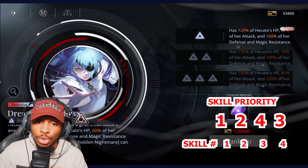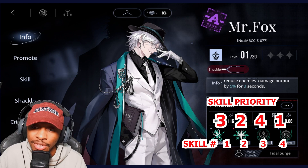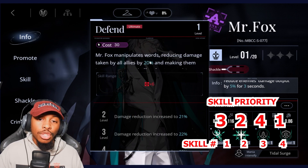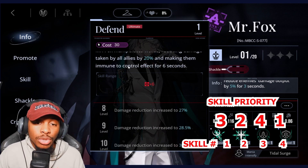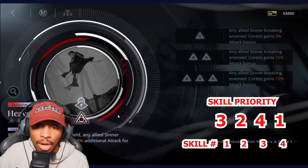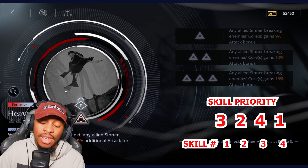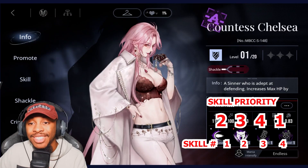Mr. Fox is going to be a 3-2-4-1, emphasizing his amazing buffs and debuffs. His first passive increases the duration of break on enemies by two seconds. His ultimate reduces damage to all allies by up to 30% and makes them immune to control effects for six seconds. With his exclusive crime brand, while Mr. Fox is on the battlefield, any ally that's breaking enemy cores gains 9% additional attack for 10 seconds, helping your core-breaking damage.